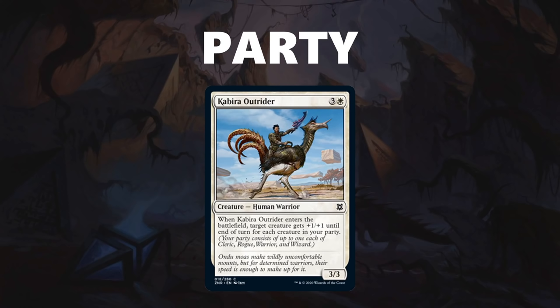However, if I have one rogue, one wizard, and one wild card, my party size is three. Basically, you cannot double count your members. Party can pay you off in a variety of ways. For example, Kabira Outrider will give target creature +1/+1 until end of turn for each creature in your party. It is important to note that party cards will count themselves, so the worst you are getting with Kabira Outrider is +1/+1 because it is itself a warrior. That's a lot of power if you can get an adventuring crew together.